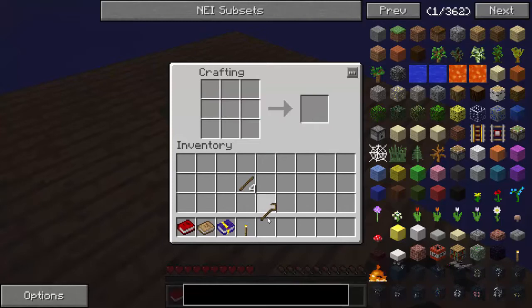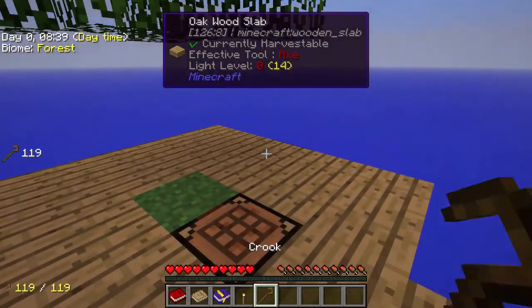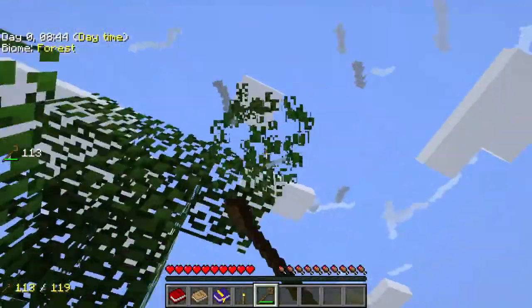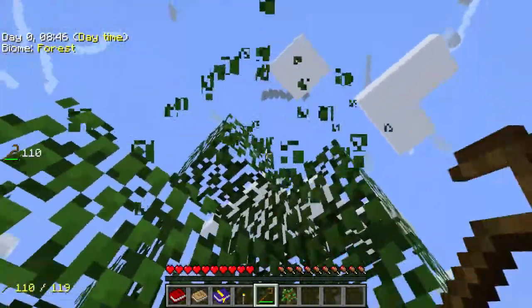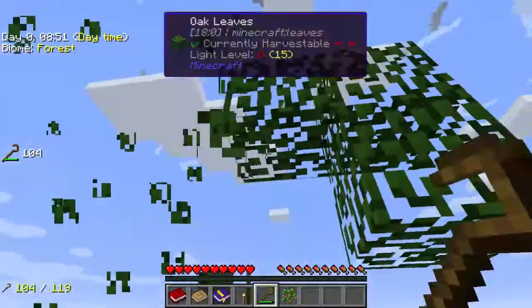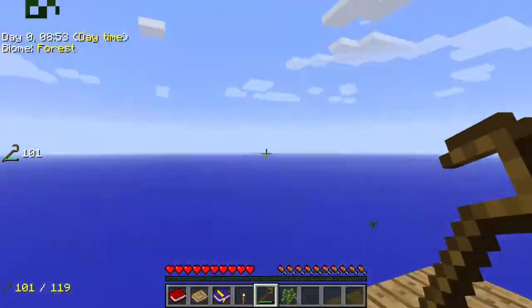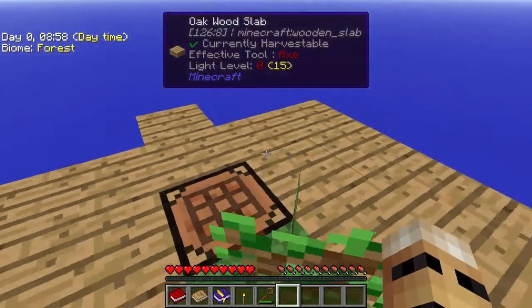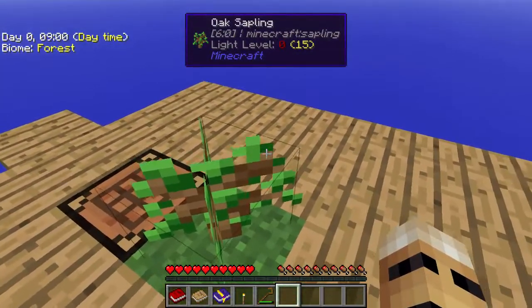The crook is going to help us hopefully get more apples, more saplings, and even some worms from these leaves here. There's a sapling — beautiful. So we do have one sapling, and you don't need to remember to walk slowly when you're on this little platform, it is easy to fall off. We only got one sapling, which I'm not entirely happy about.